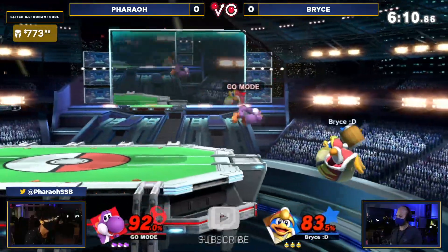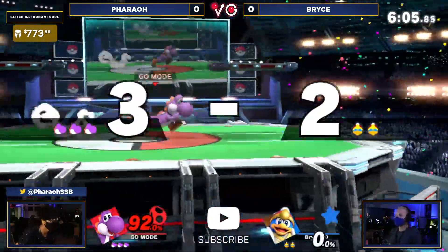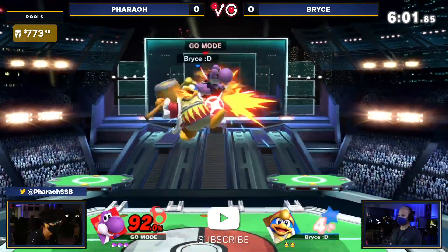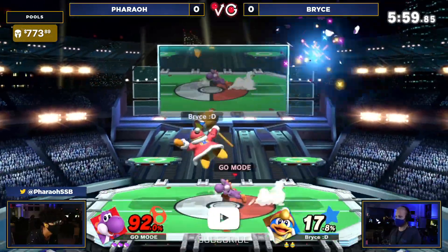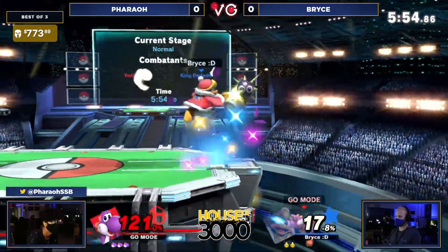The big green button is definitely a very large option they like to use on landing. And that big green button, while holding forward, equals that spike — and that is calling out the jump, trying to read the roll, but actually a little bit too late on pulling the trigger there. But okay, we got a nice little back air trying to close out that stock.